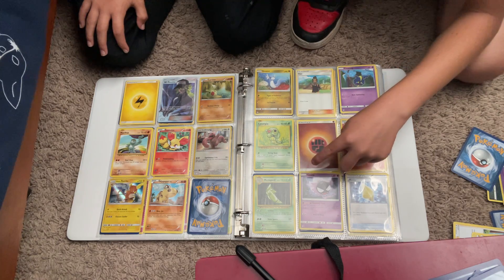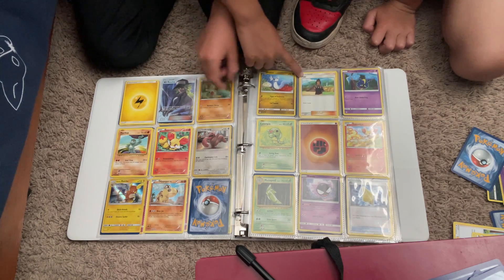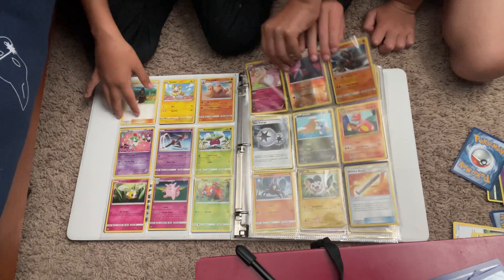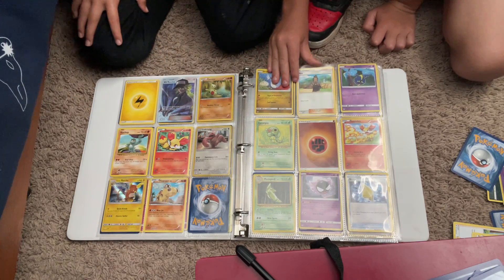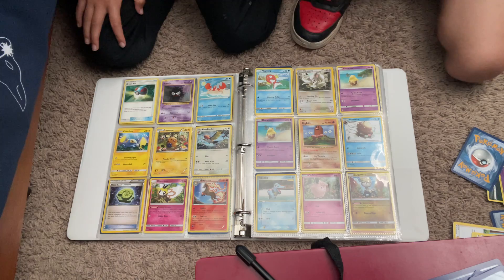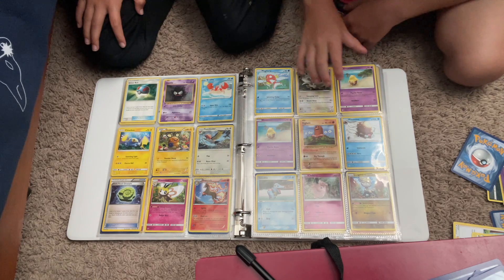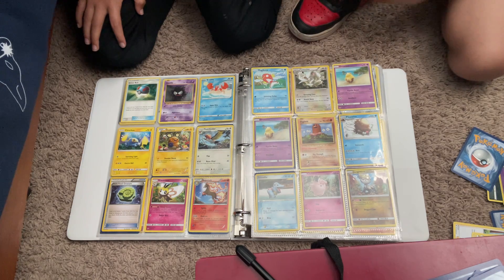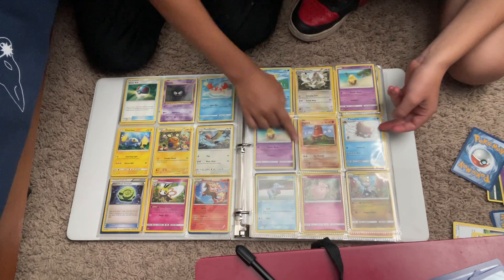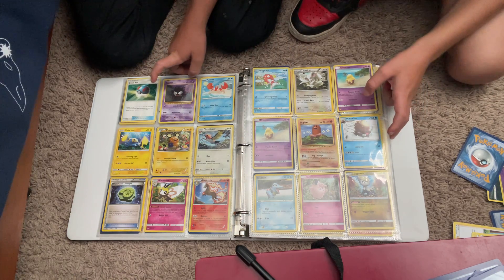So Caterpie, and then yeah. You have two of the same cards. Let's go to the next one. First edition Diglett — I didn't even know that I had all these first editions. Oh, first edition Ghastly — what the flip! Which one do you think's the cutest? First edition Diglett. Clefairy — Clefairy's my dog.